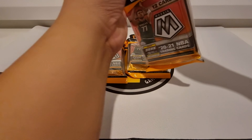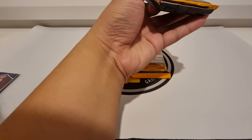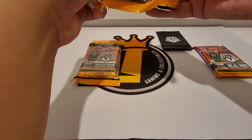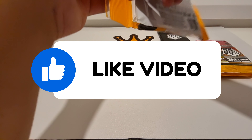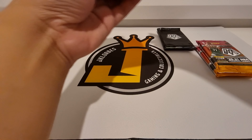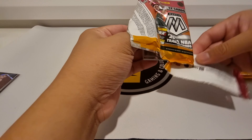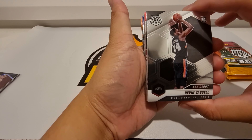We'll probably open every pack first, go through the normal packs, and then open the bonus packs at the same time. All right, we'll start with this pack. Hopefully we pull some nice rookie cards — and rookie card right off the bat: Devin Vassell.